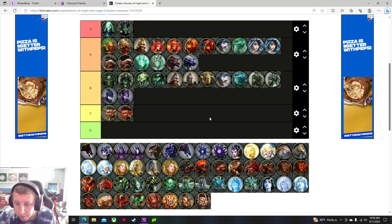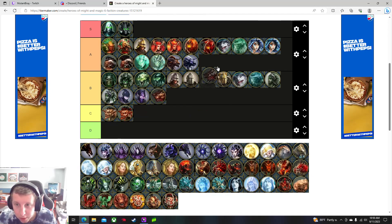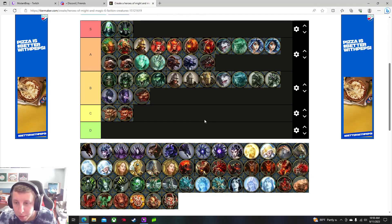Cerberus and hellhounds — I'll give the base one B and the upgraded one A. Being able to hit multiple units and their movement is insane — very good. They don't have a whole lot of health but they are very strong.